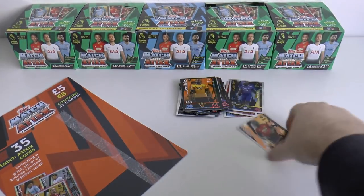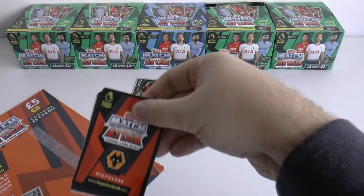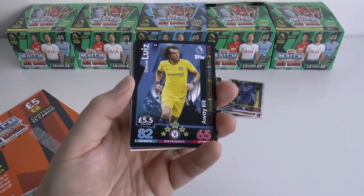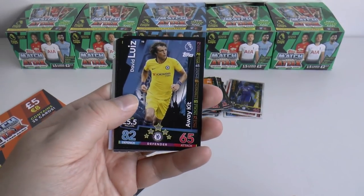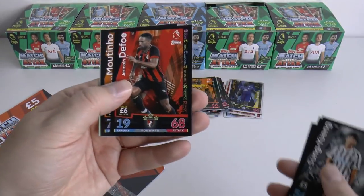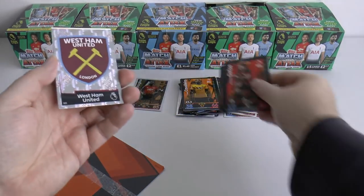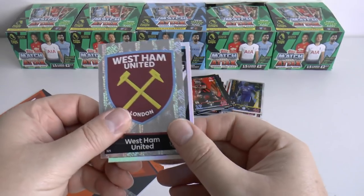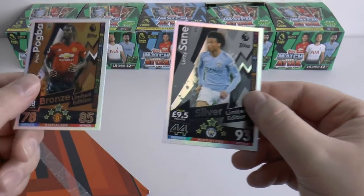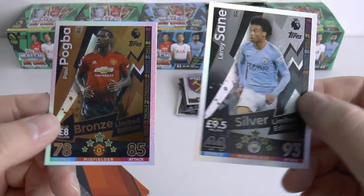Let's move on to our limited edition pack now. We've already grabbed one bronze — Pogba. Let's have a look inside this limited edition pack, hopefully without cheating. We start with David Luiz, Okazaki of Leicester, Ki Sung-Yueng of Newcastle, Jermaine Defoe from Bournemouth, Jean Moutinho of Wolverhampton Wanderers — a £5 million signing — then a silver West Ham United logo card. And our limited edition is a silver — Leroy Sane silver card! So both Manchester clubs are featured in the limited editions in this multi-pack: Pogba bronze and Leroy Sane silver.